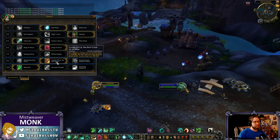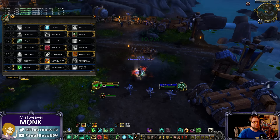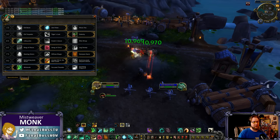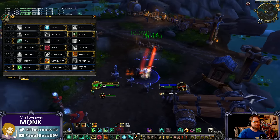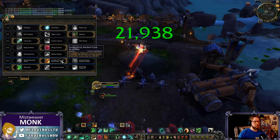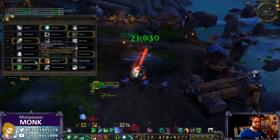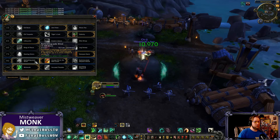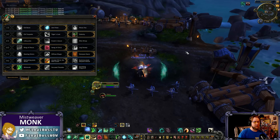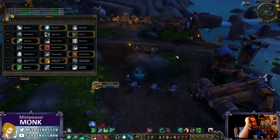Invoking Chi-Ji the Red Crane is a bit buggy right now — Chi-Ji just spawns and runs around healing people. He has 100% of your HP so he can presumably be killed in PvP. It's a 3-minute cooldown for 45 seconds of duration and he jumps around every second healing people. Refreshing Jade Wind is the same as before — lots of mana cost, AoE heal hitting six targets within 8 yards. You can layer RJW with Zen Pulse and Essence Font.